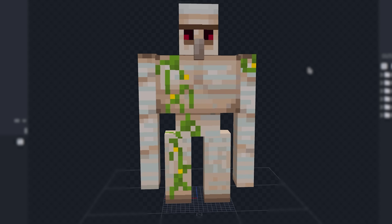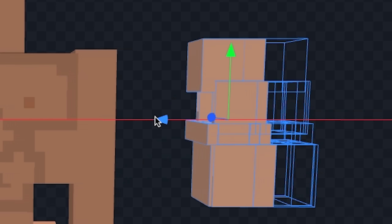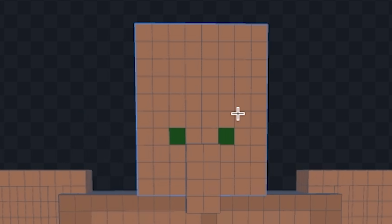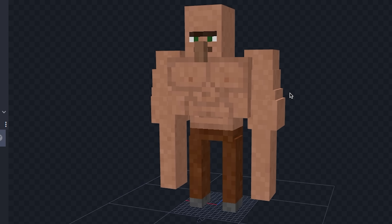Let's turn this iron golem into a buff villager. First let's paint him with a skin color, then let's give his body some texture, then let's add his muscles, then let's color in his eyes, give him his eyebrows, and now let's give him pants. Okay and we're done with our buff villager.